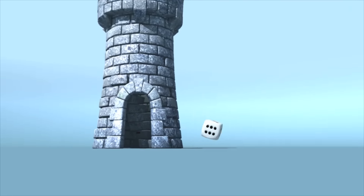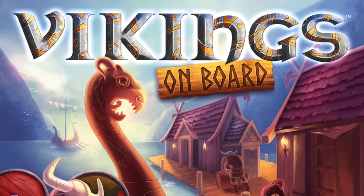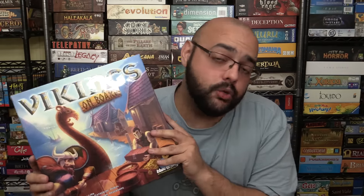It's time for another Dicetower Review with ZeeGarCee. Hey everybody, today I am taking a look at Vikings On Board, a new game from Blue Orange Games in which you are going to be using your Vikings and placing them out on specific locations in order to have the best ships, the best loot, and control — and take that loot when the ships set sail. It's a work replacement game, basically. Let me give you an overview of how it works and then we'll come back and I'll tell you what I think of it.